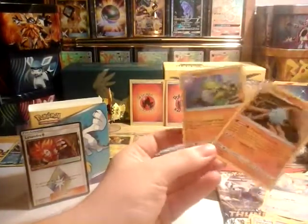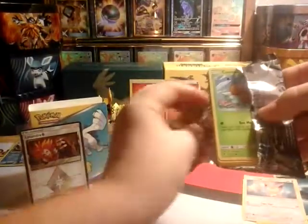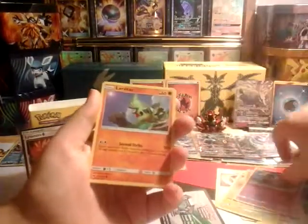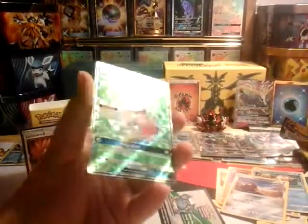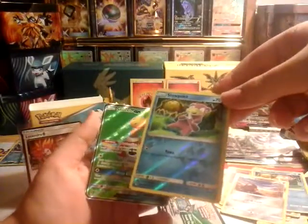Now it's down to the last pack — a Lost Thunder pack. I've had decent luck with this set, only opened it a couple times. It's a green and white pack, guys — that means we might have something in here! We got a Swoodoo, a Counter Gain, a Comfey, a Larvitar, a Slowpoke, a Lolan Diglett, another Slowpoke, a Shuckle — wait, it's a Shuckle GX! Let's go — Shuckle GX!